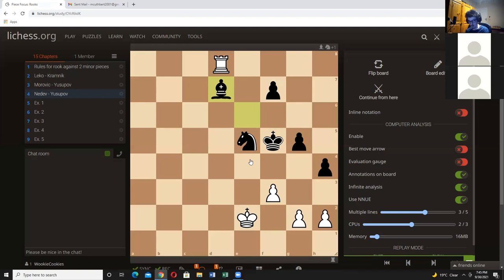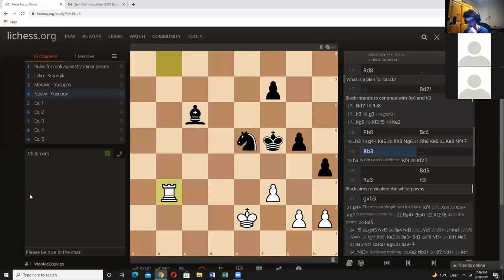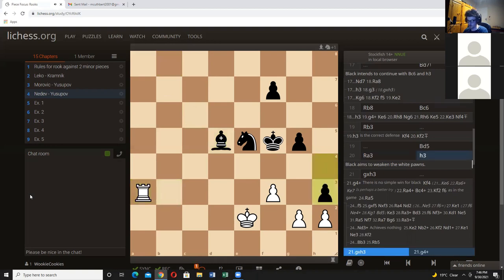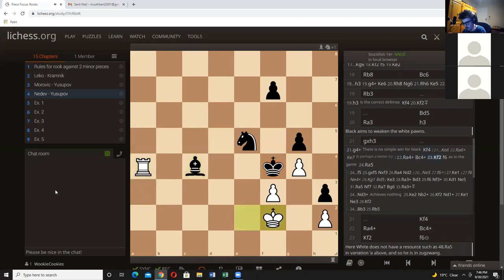Rook to b8, bishop to c6, the rook comes to b3 and has to defend passively — that rook is no longer active. Black slows it right down: bishop d5, rook a3, and now h3. There's probably not much reason he needed to include bishop d5, but what's the hurry? We get g takes h3. There is a line with g4 as a defensive idea — white could try king f4, rook a4 and harass the king, with some tactics going on. But let's focus primarily on g takes h3: now those weaknesses have been created, black can advance the king. Rook a4 check, bishop c4 — instead of blocking the d-file, we block the fourth rank. King comes to f2, then f6.